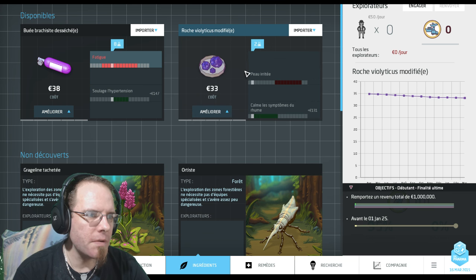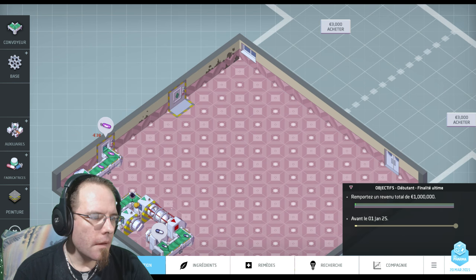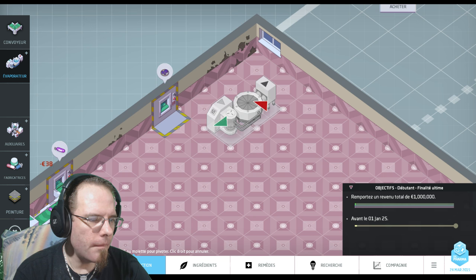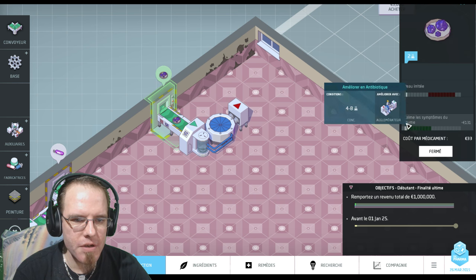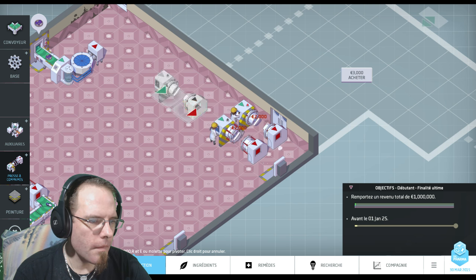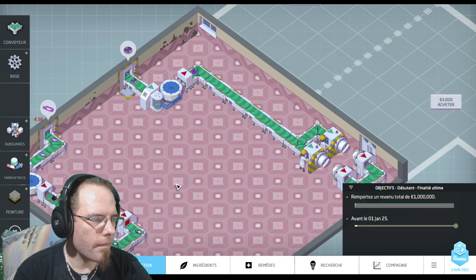C'est parti pour importer la roche Violithicus modifiée. Je retourne dans l'onglet de production et j'achète ici. Je vais le faire passer dans un évaporateur pour augmenter sa puissance de 1. Si j'augmente sa puissance de 1, j'arrive tout juste dans Calme les symptômes du rhume, c'est parfait. Je mets deux presses à comprimer dans le bon sens cette fois-ci.